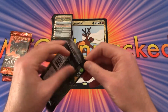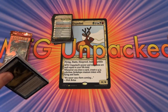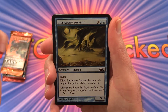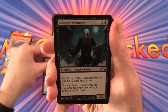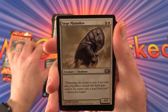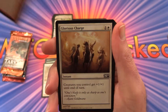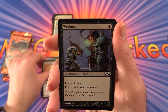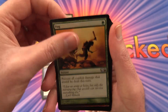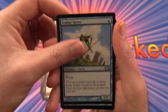Next we'll do the 2010 core set. We have an Illusionary Servant, Vampire Aristocrat, Rampant Growth, Siege Mastodon, Fiery Hellhound, Glorious Charge, Weakness, Fog, Shatter, Zephyr Sprite.